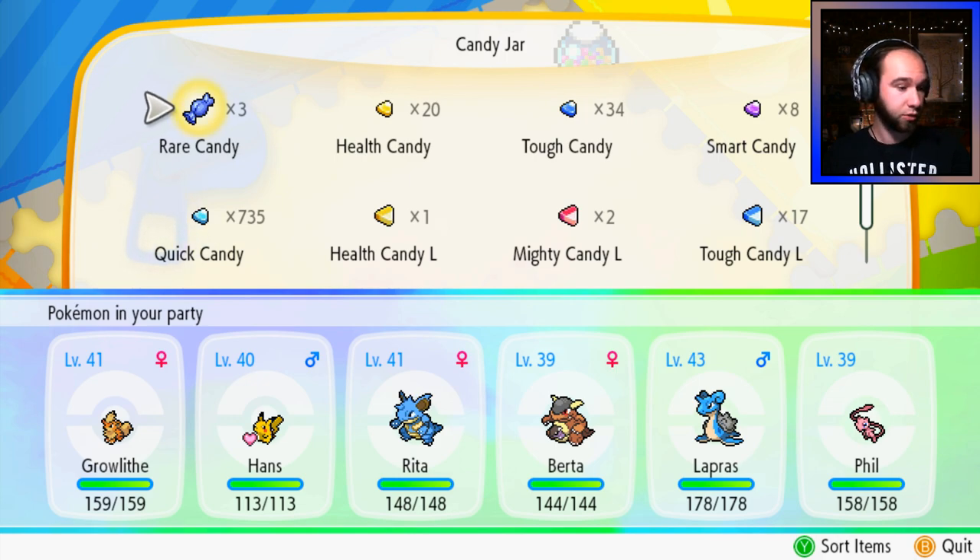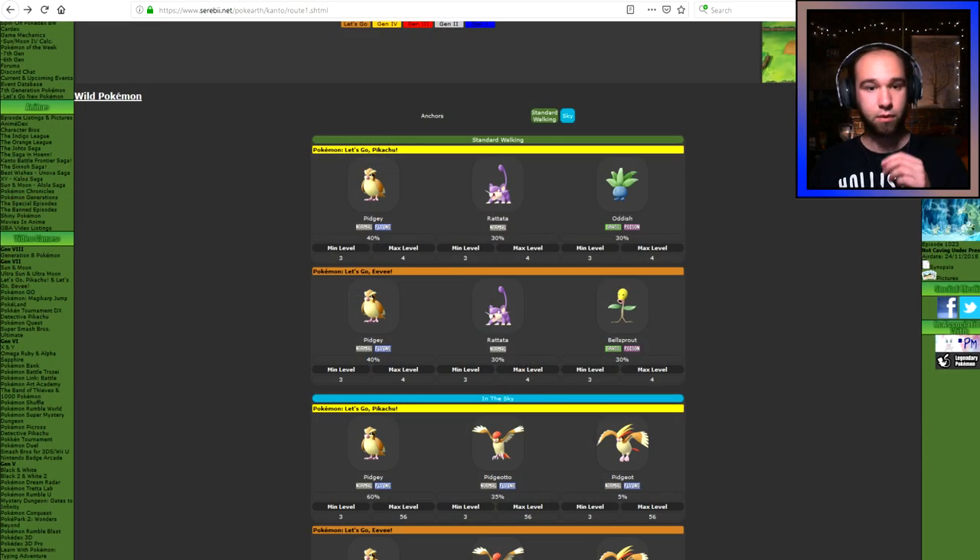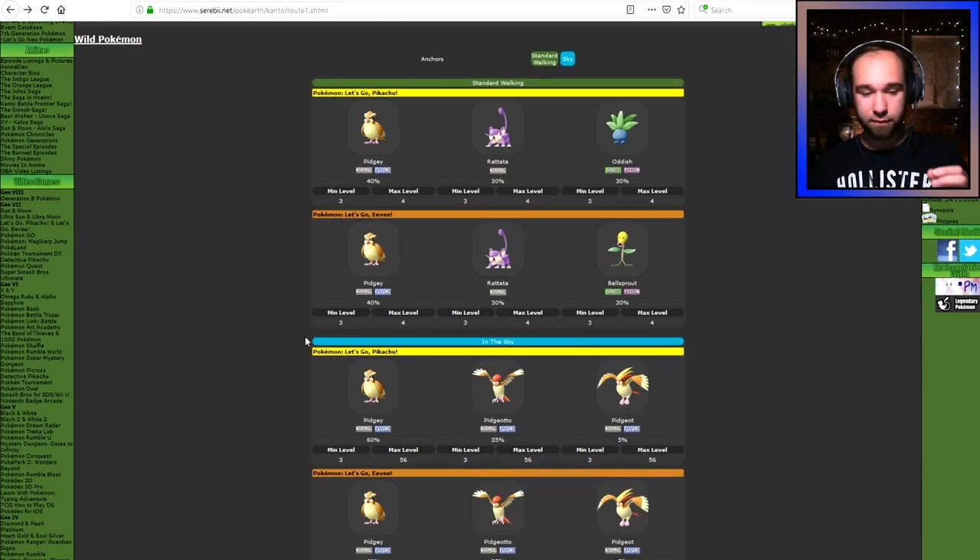Let's head over to Serebii.com. Right now we are looking at PokeEarth for Route 1. Basically, the way it used to work is that if you defeated a Pokemon, you would get what's called an effort value for the Pokemon's highest stat. For instance, for Pidgey and Rattata, you would get one speed EV, because speed is the highest stat for both Pidgey and Rattata.